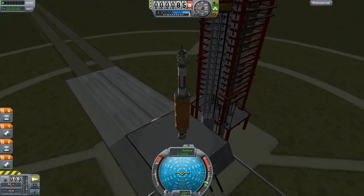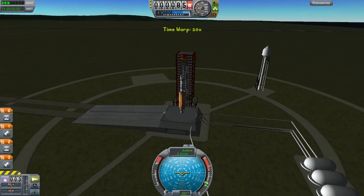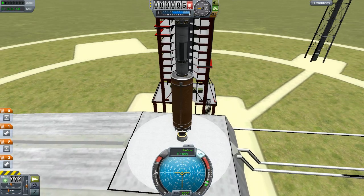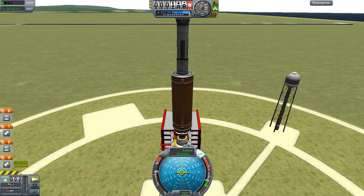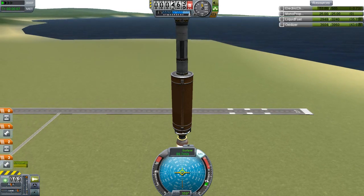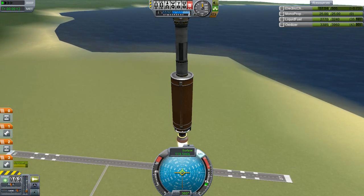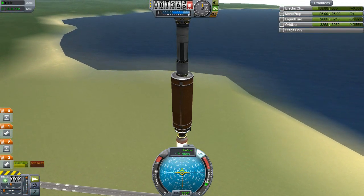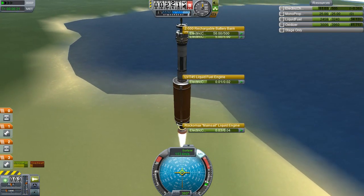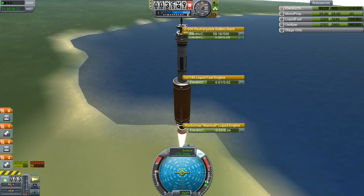So it looks about the same. You can see that it's getting close to nighttime, so we can go ahead and skip to daytime. Welcome back — it is a bright day. Let's turn the SAS on and throttle up most of the way and lift off. I don't want to throttle up all the way because it's a lot easier to overheat since the update. On the bottom right you can see resources, and our electric charge is way down because I waited through the day. But we can see it is slowly going up because the engine does produce energy while running.